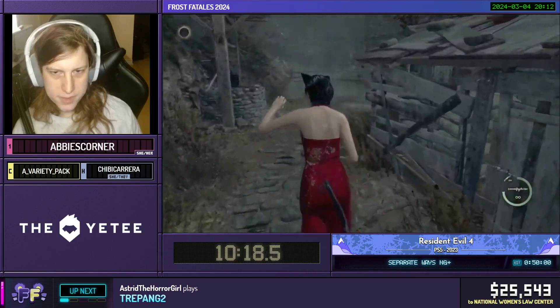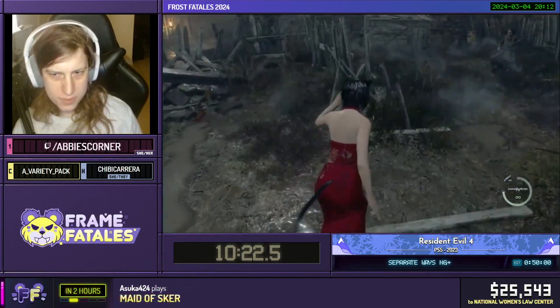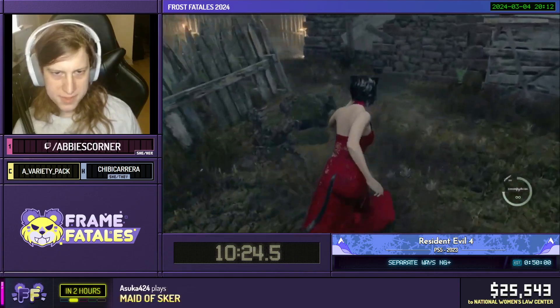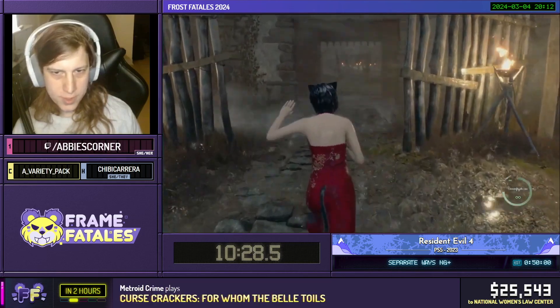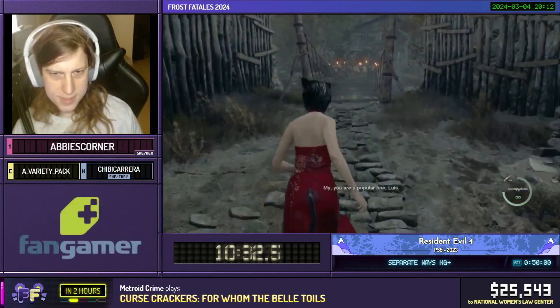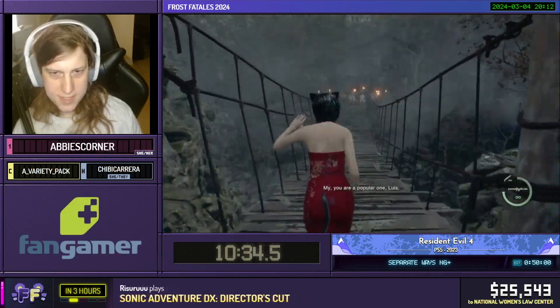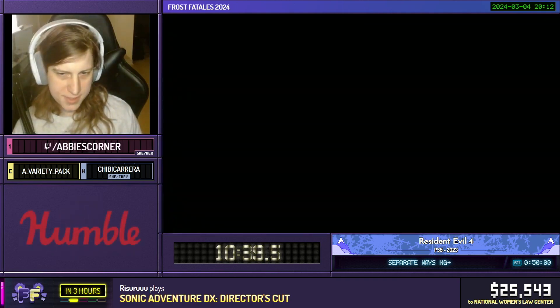Straight into chapter three's boss, which is an El Gigante. As you can see, she's running to the house to try to help Leon and Louis. But oh no, the bridge collapsed. And oh no, the boss fight is done.